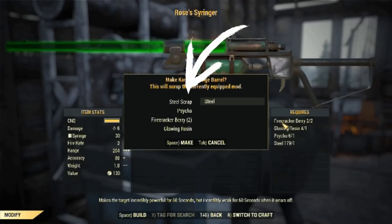Hello everyone, welcome to another Fallout 76 mission walkthrough. Today we're going to talk about the mission Flavors of Mayhem.